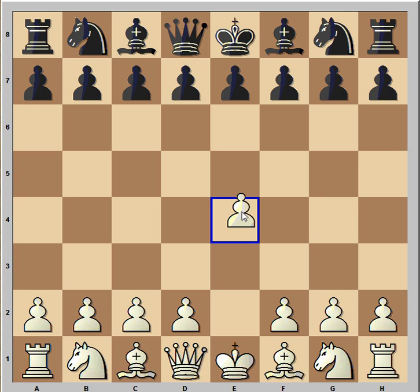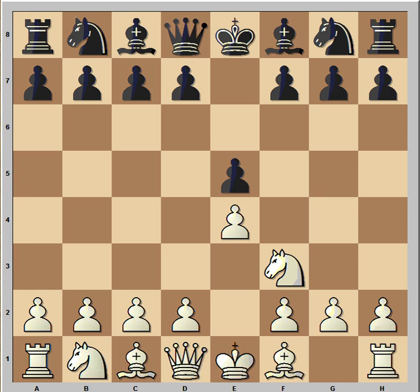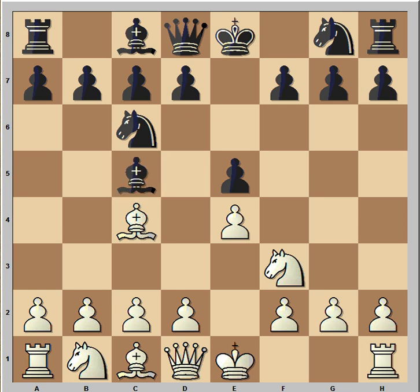Paulsen started with e4, e5 was played, knight to f3, knight to c6, bishop to c4, bishop to c5, and now b4 — Evans Gambit.